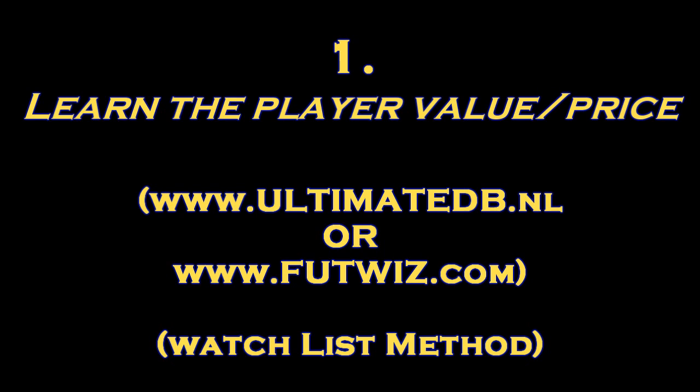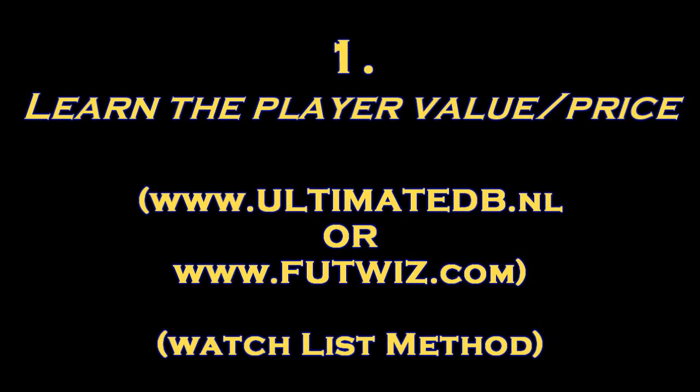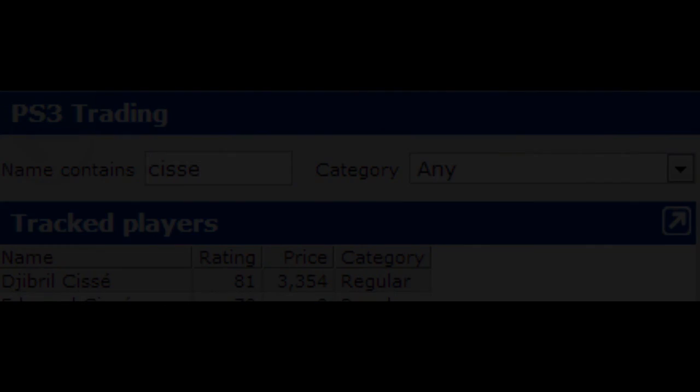Rule number one is learn the player values, because when you come across a player in the auction and you see a good buy-it-now price, you should know instantly whether that's a bargain or not. So if I asked you what is the current price of Jibril Cissé in the BPL, you should tell me 3 to 4k — that's the answer. It's vital you learn the player values, especially the players that you're going to be trading with. That's one of the most important things in trading.